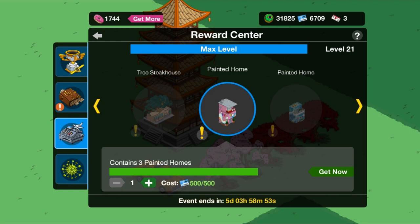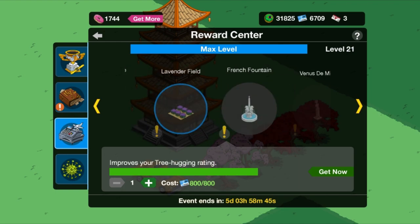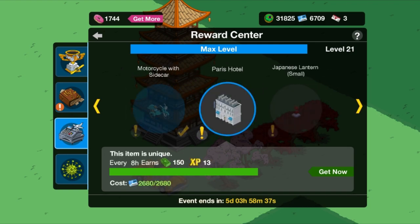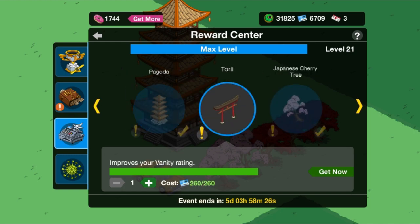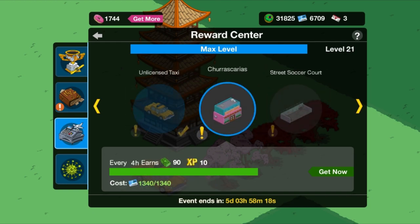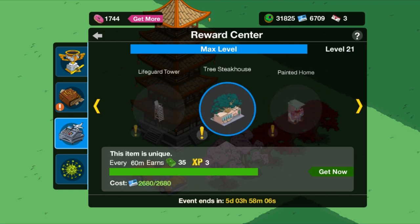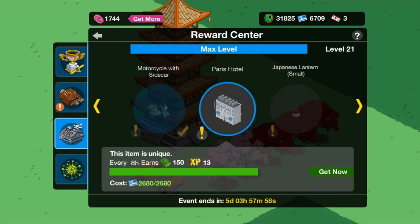Let me show you exactly what items we've got. There's the scooter and the wine barrels. That's the first building — Lavenderfield. Venus de Milo, that's pretty cool, very classic. Motorcycle and sidecar. Paris Hotel. Lantern. Pagoda — I think I might have said it incorrectly before, but regardless I probably said it wrong either way. The Tori for 260. And if we keep going down the list, there's another building I don't know how to pronounce. Churascarius. Street Soccer Court. And the Tree Steakhouse. The Tree Steakhouse is the most expensive item at 2680, and the Paris Hotel is the same price of 2680.